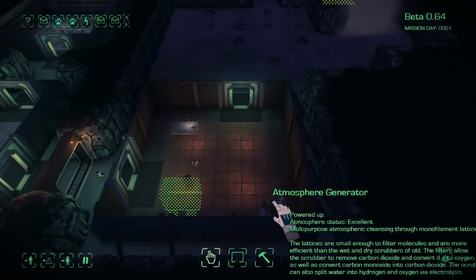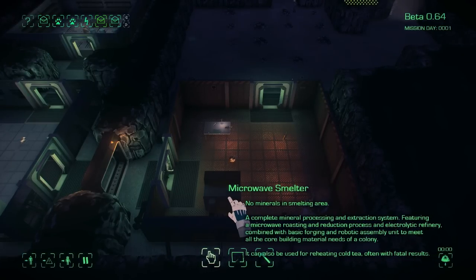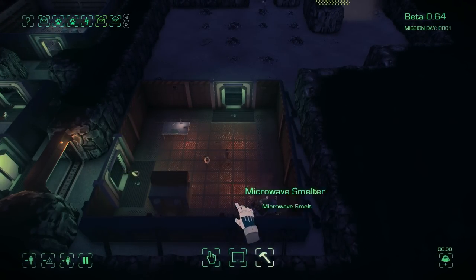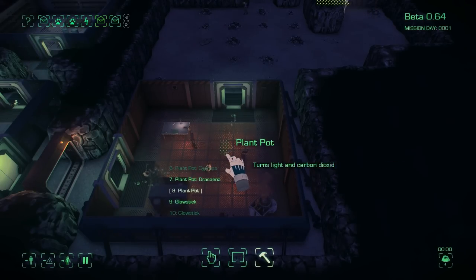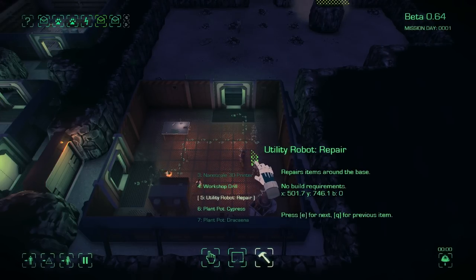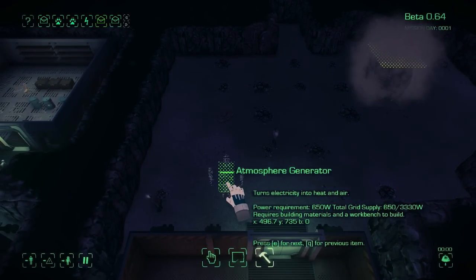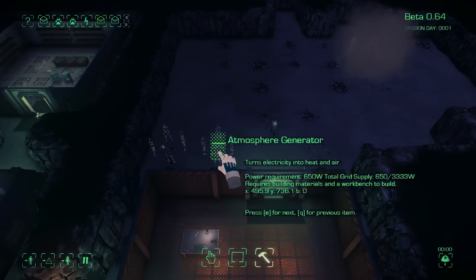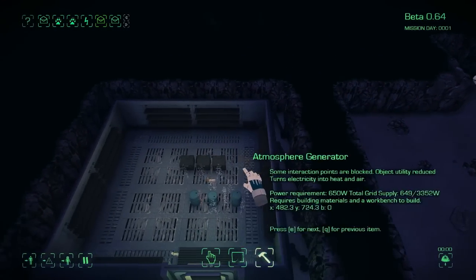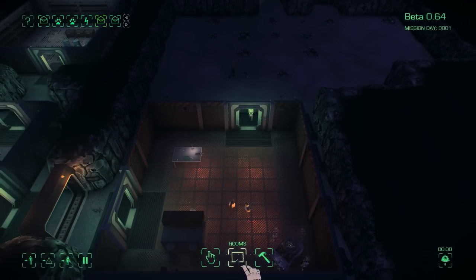The atmosphere generator is doing its thing and atmospheric status is looking pretty good. Hopefully the smelter gets done pretty soon. My assumption is that somebody is going to go over and grab some of these stones laying around — and there it is, he just went up to that stone pile and he's grabbing little chunks of it. My guess is he's going to come back and craft that into building materials, because as far as I can tell we are out right now.